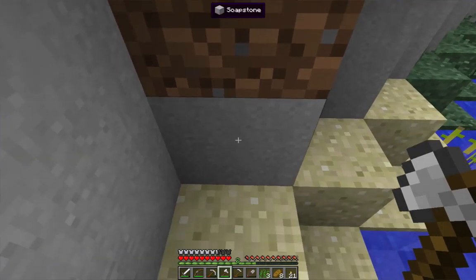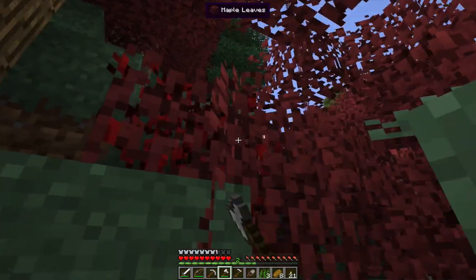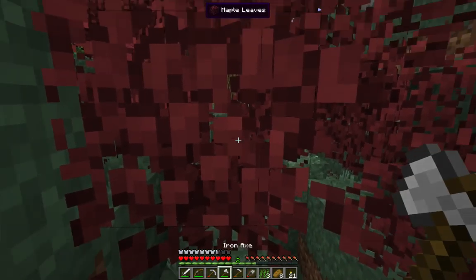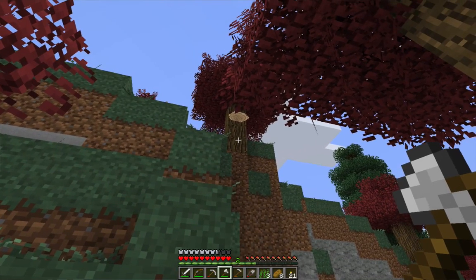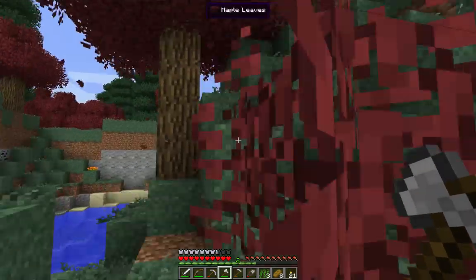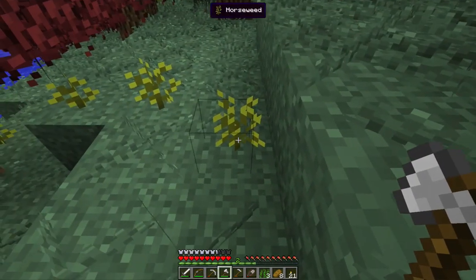Gosh, what beautiful stone - what's that, soapstone? That's nice, isn't it. We've got more coal over there. I don't want to have to take more of you down. Let me get some dirt as well. The fungus - I wonder, I'm sure they should give saplings. Not even one sapling. That's very disappointing. Am I doing something wrong? What are you - horseweed?